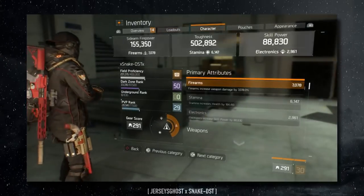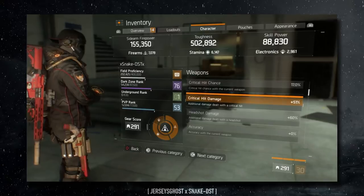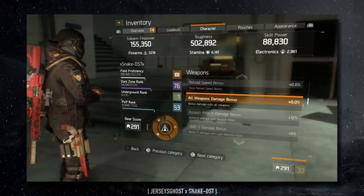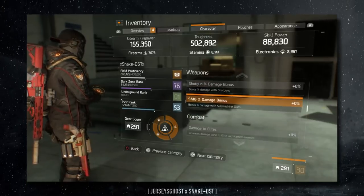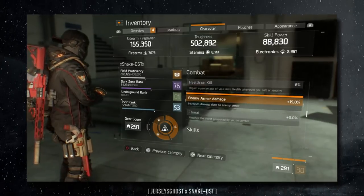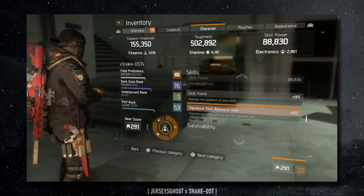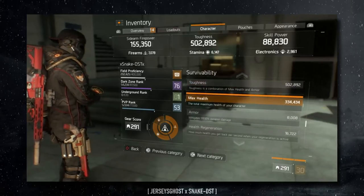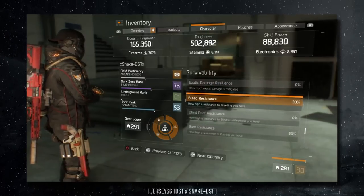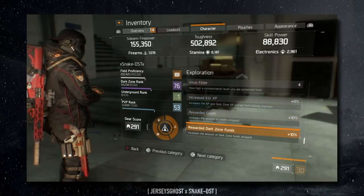Looking at the character stats, you can see my firearms, stamina, and electronics. Weapon stats include crit chance, crit damage, headshot accuracy, stability, range, and reload speed. In combat I have 6% health on kill and 15% enemy armor damage. Skill power is 88 with 9% skill haste. Survivability includes health, armor, and health regeneration, plus bleed resistance, burn resistance, and disorient resistance.